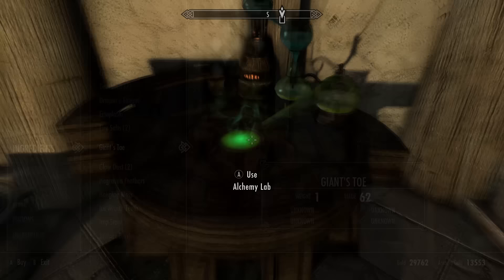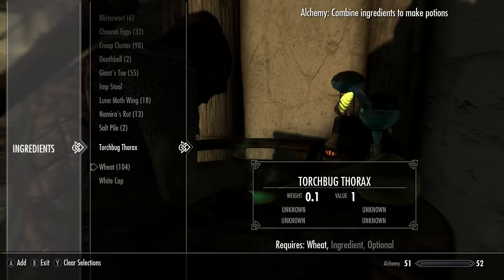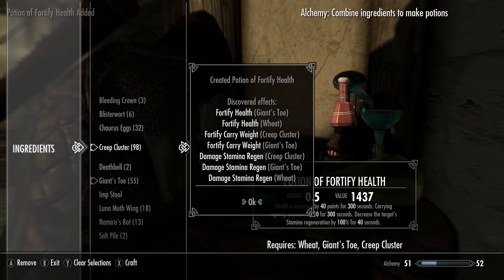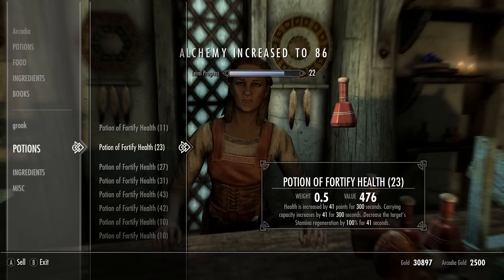Now that we've got all our ingredients, go over to an alchemy table and combine your wheat, creep cluster, and giant's toe into a potion. If you just spam create this potion you will level up stupidly fast — you can get to level 100 in mere moments. The potion is also worth tons of gold, so go back to the alchemist and sell it to her, then use the gold to buy more ingredients to craft more potions. If she runs out of gold, just use the shop reset method to sort that out.